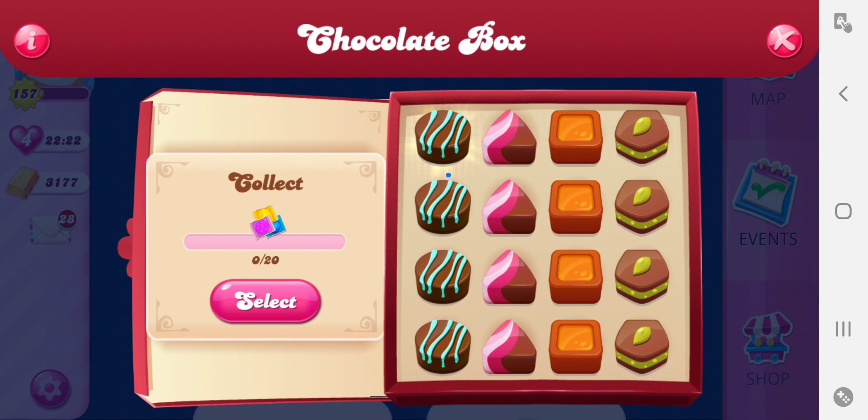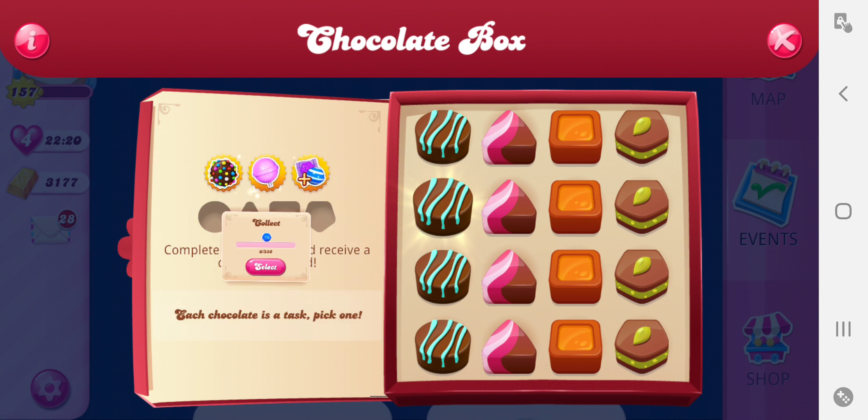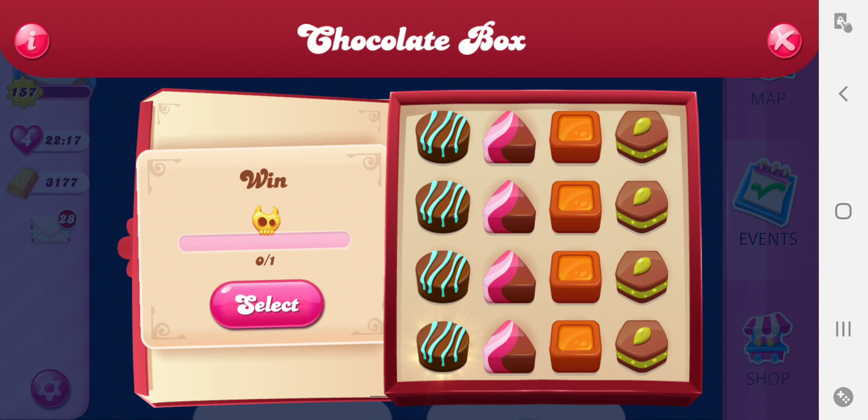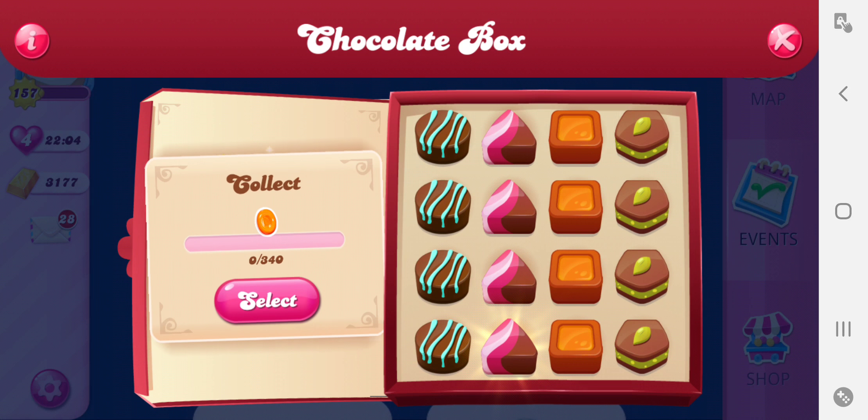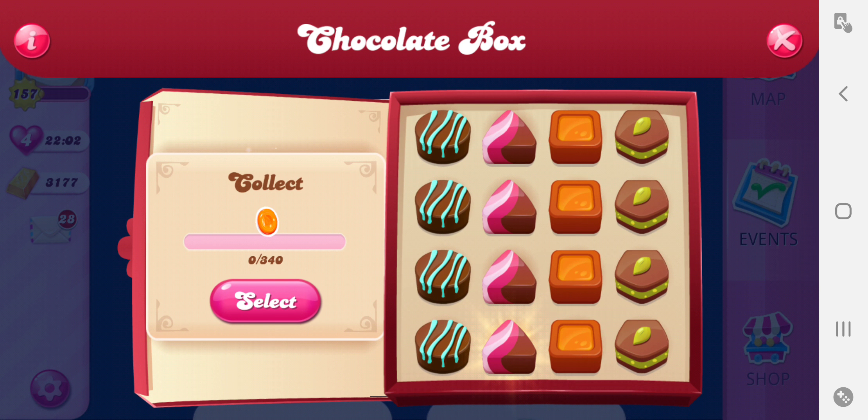So we'll go to the next one, which is right here, and that is blue candies. Next one is use a UFO. The fourth one is pass a super hard level. Triangular candies, green candies, 10 color bombs, purple candies, orange candies. Simple enough.